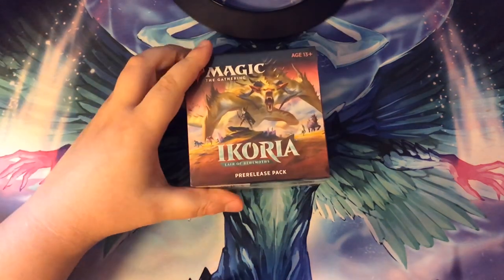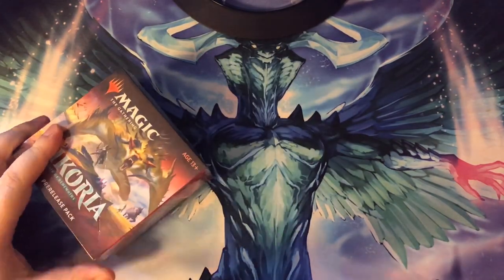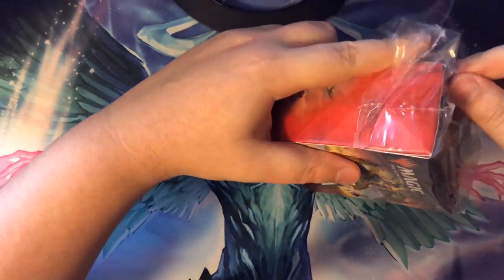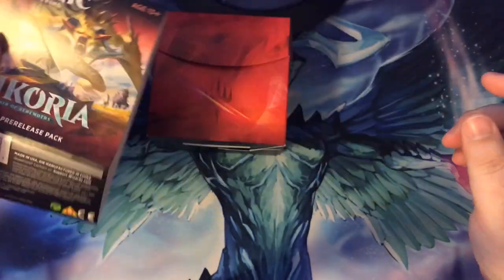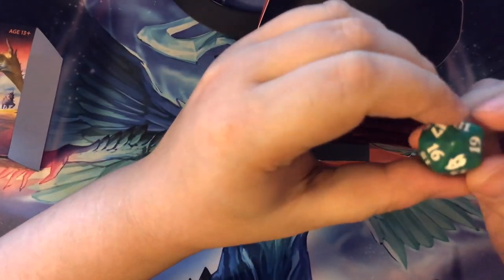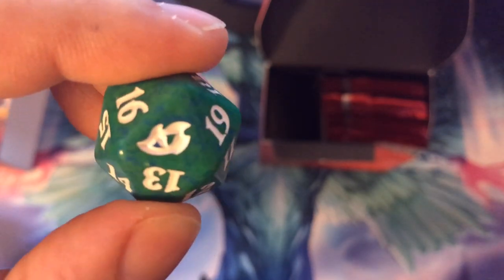I don't want to take too much time so let's get our pre-release set opened! We need our knife, let's pop this baby open. Alrighty — slide it up. I think we've got the nice case. Deck box — that's cool. So we got a spin-down counter, a green one with the Ikoria logo on it — the monster's eye. That's kind of cool.